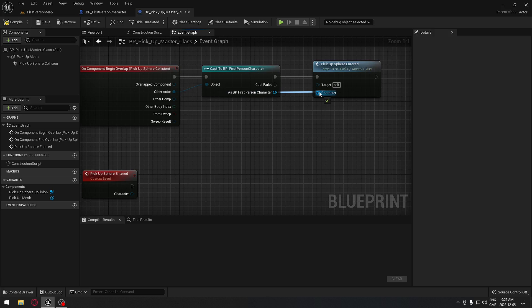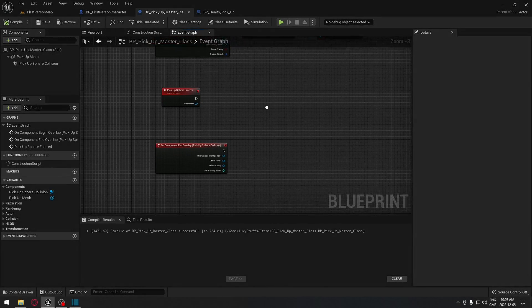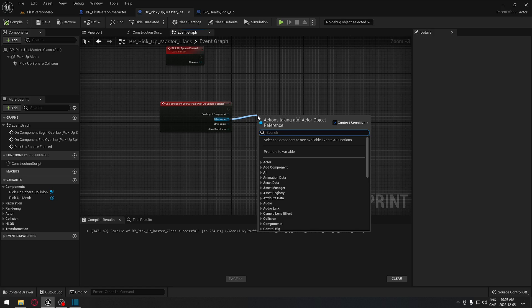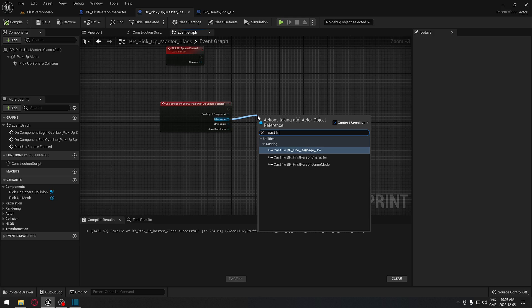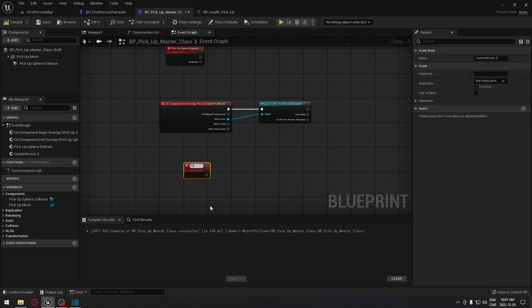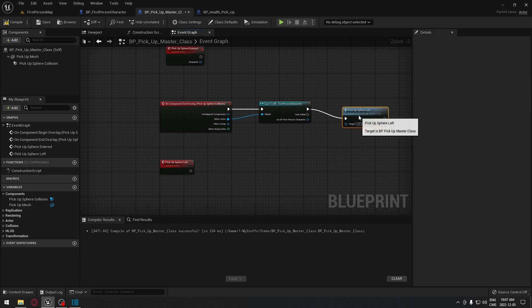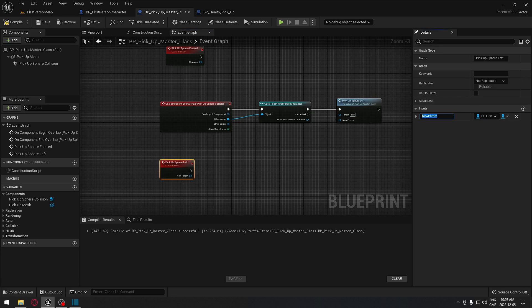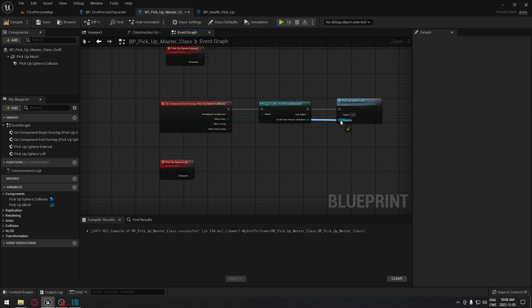We're gonna do the same thing for the pickup sphere collision when we are ending the overlap. We're gonna drag from the other actor and cast to our first person character. Then we'll create a custom event right under it, call it 'PickupSphereLeft'. Same thing applies - go to pickup sphere left and make sure we have the input for our character. It should already be prefilled. Now we should be able to connect those two together.